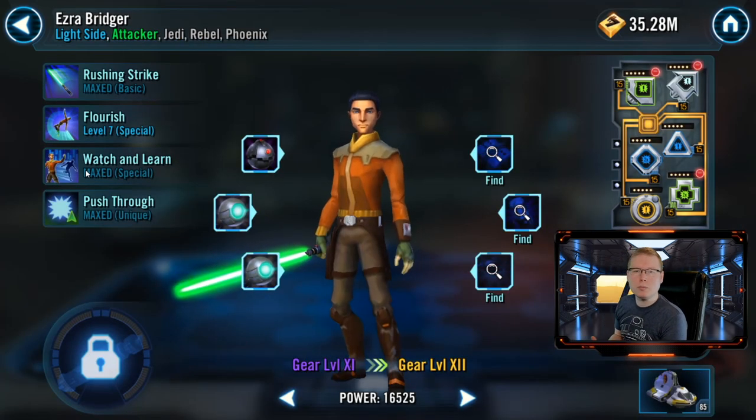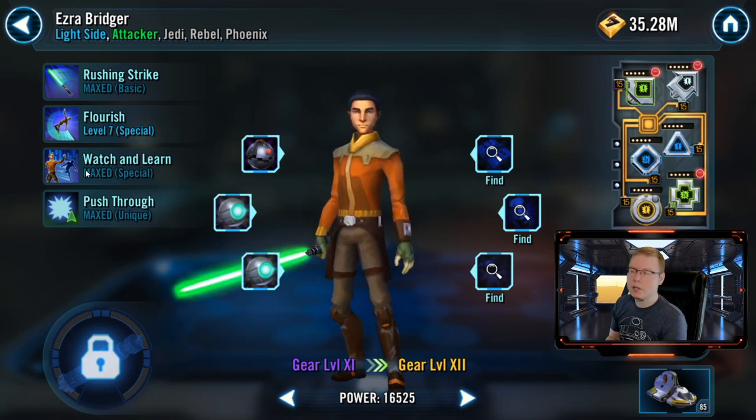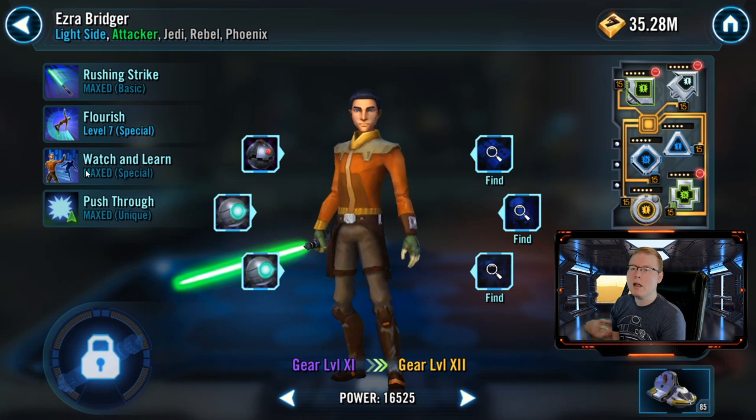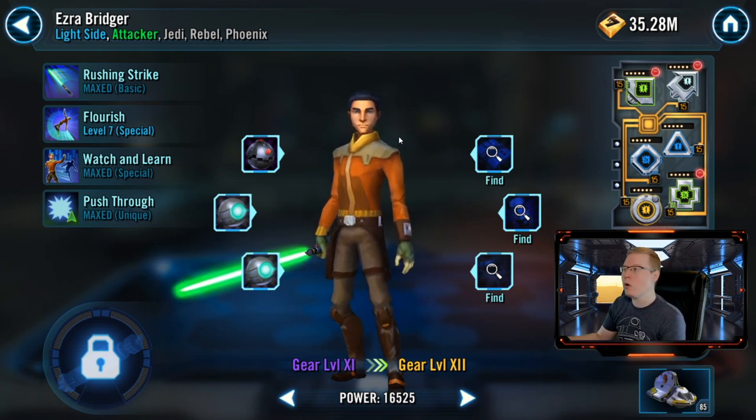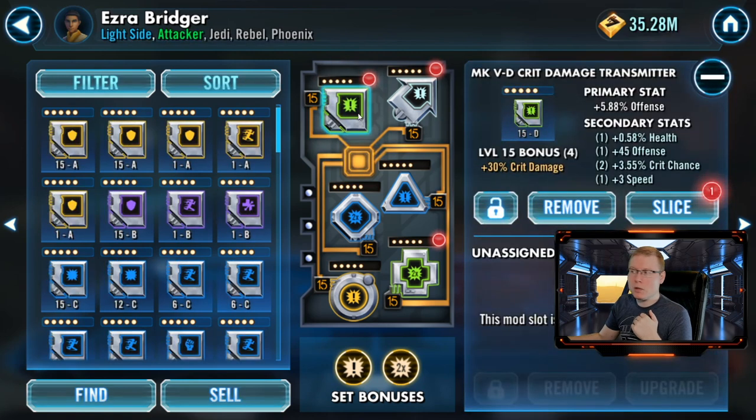First up, this is probably the most important character within Phoenix Squadron. He's going to be putting out the most damage, and he is useful in other teams later down the line, so he is a good investment as far as gearing him up and putting solid mods on him. The setup you want to go with is a crit chance and crit damage set for him. A lot of these characters play around their unique bonuses when put underneath the Hera lead as a complete team, so this is going to be your main damage dealer.